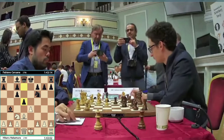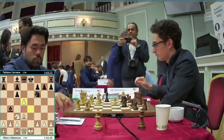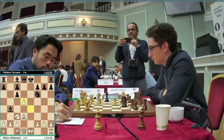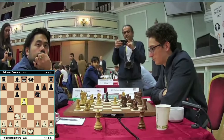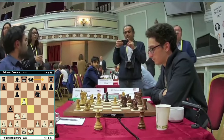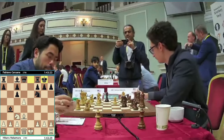The Four Knights these days at the top level is used when you want to eliminate all risk. In certain variations you get a small pull and can put a bit of pressure on Black's position due to White's superior pawn structure, but everything's been worked out. It's especially forcing, as we see knights off the board and the center opening up.